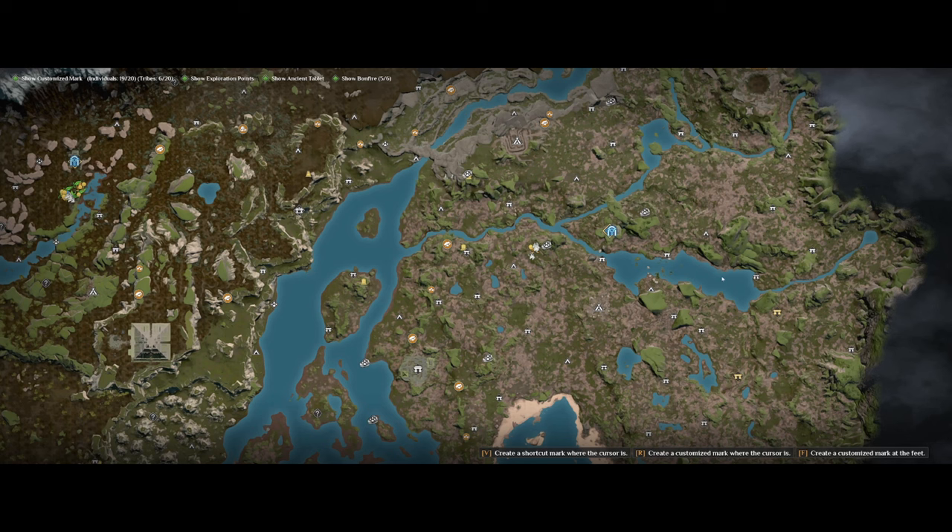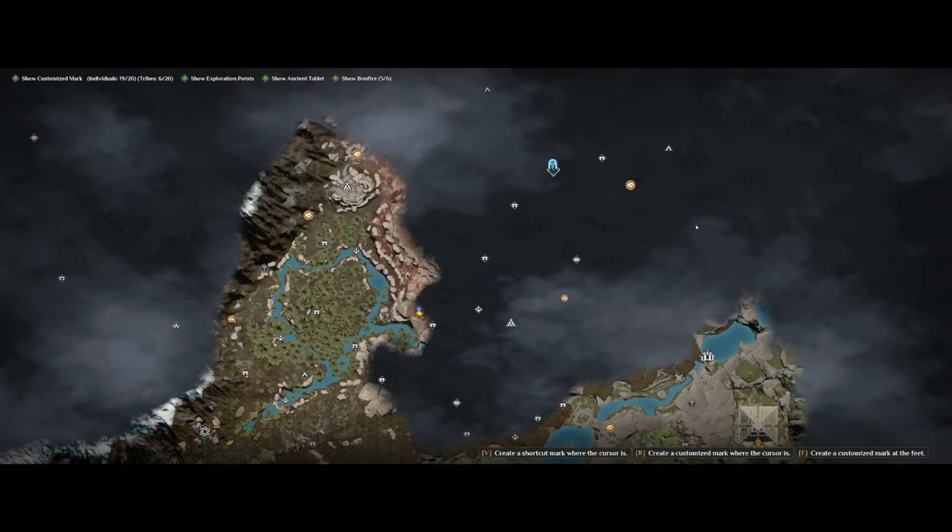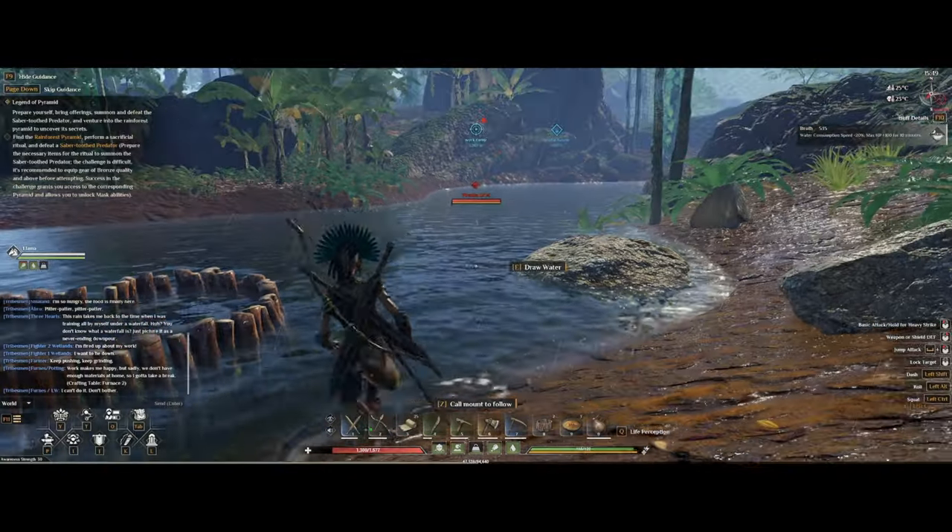You can find piranhas here in the middle of the rainforest, basically this whole river here. You can also find some in this lake over here, which is between the rainforest and the wetlands, and even up here at the desert there's a river going here just at the beginning of the desert.